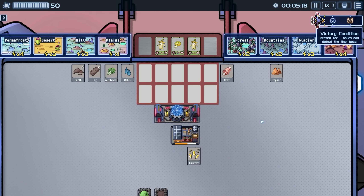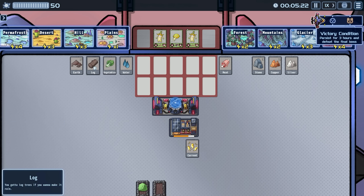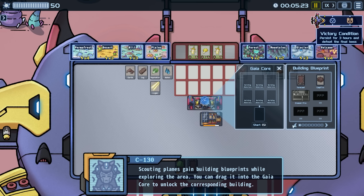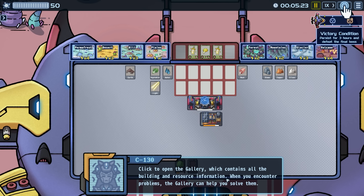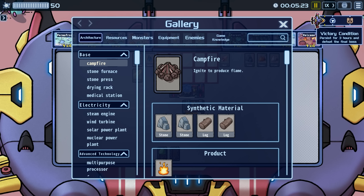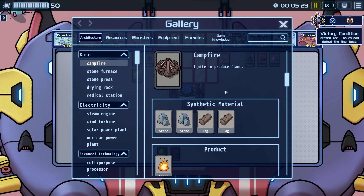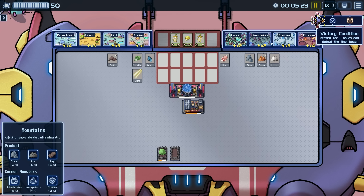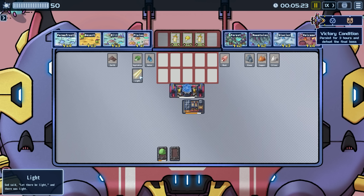We'll go ahead and get another mountain. Scouting plans can gain building blueprints while exploring — you can drag them into the Gaia Core to unlock the corresponding building. We unlocked an element pile and a campfire! The gallery contains all building resources information when you encounter problems. Campfire: ignite to produce flame. We need flame for some things. There's also 'light' — 'God said let there be light and there was light' — so we might need that too.